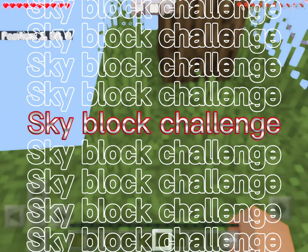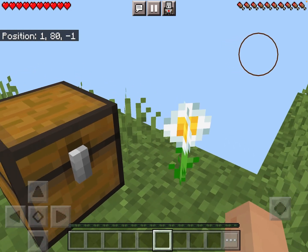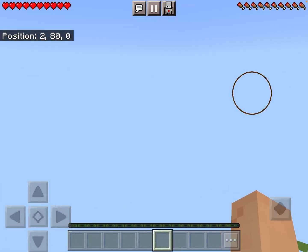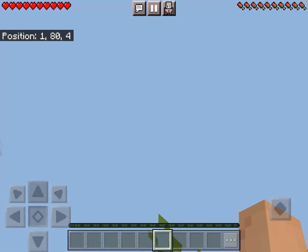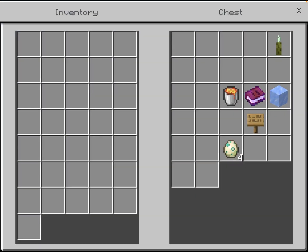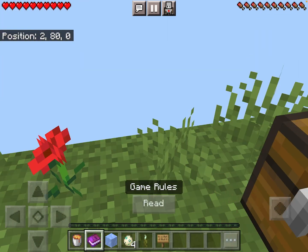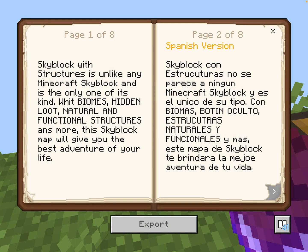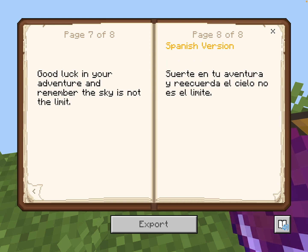Hey guys, today we're gonna do a Skyblock challenge! Okay, here we go. We got a chest and a tree. Let's look around — oh, there's an island at the bottom, we'll explode that later. Let's see what's in the chest. We got a book — it's just the wolf and ice, lava, sea turtles. It becomes a sign. Let's read the game rules: Skyblock. I'm not reading all of that, you can read it.